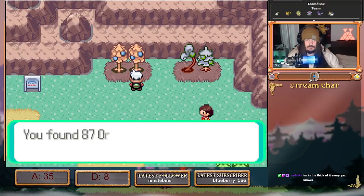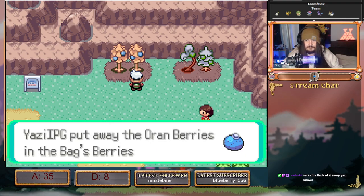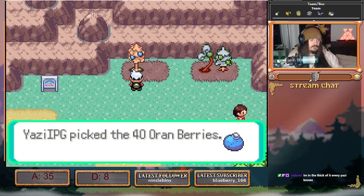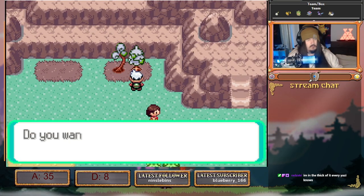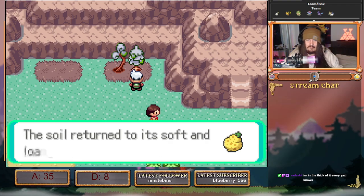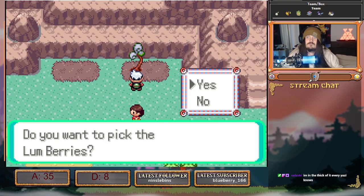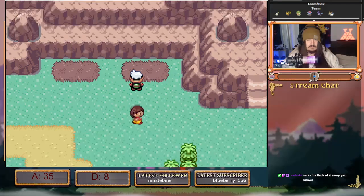We'll go with the Oranberries first. Okay, 40 — I think that's the lowest roll, actually. We go with Citrus — max roll. Oh, Lumberries! Completely forgot about these. Okay, and I think that's a solid amount. I'm not sure how much we get there.